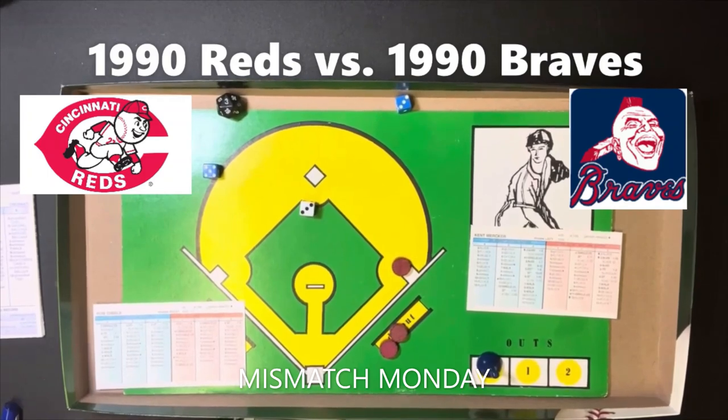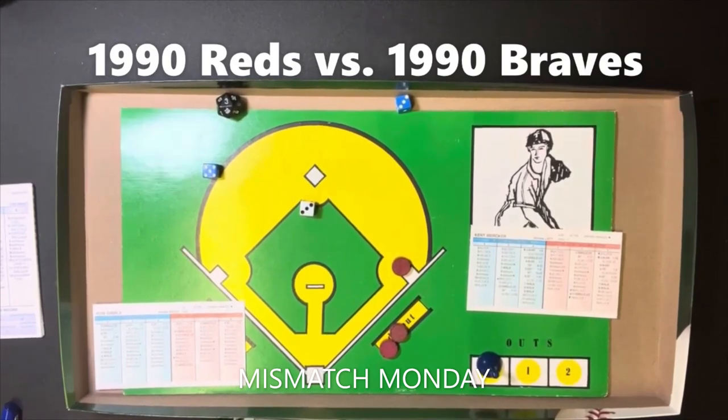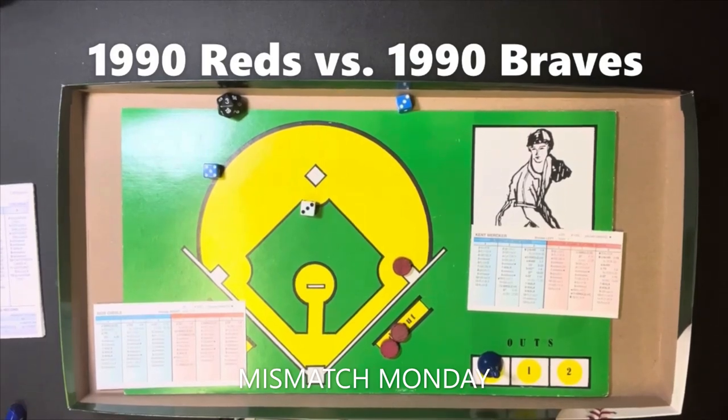It was an extremely good game until the sixth inning, but the Reds started to score runs in the sixth and ran away with it by the score of 6-1. That's going to be it for me — the sportsman, Bob Zolke, signing off.